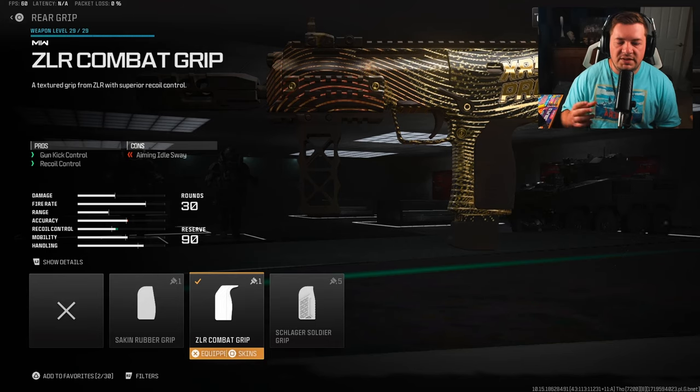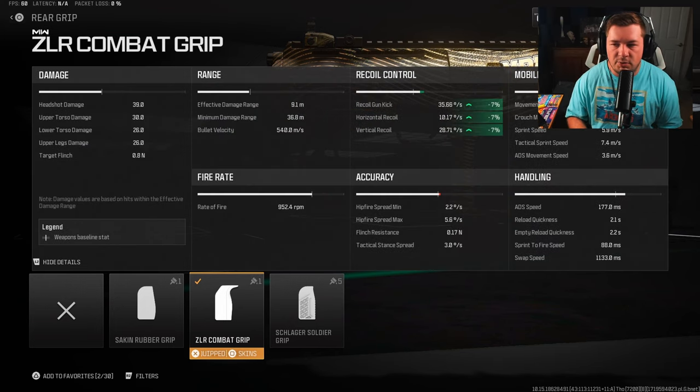For rear grip, I'm going with the ZLR Combat Grip to give you recoil control and gun kick reduction. Without attachments like this, it does have a pretty wild recoil pattern, but this helps you control that at 7% across the board — gun kick, horizontal, and vertical recoil control.